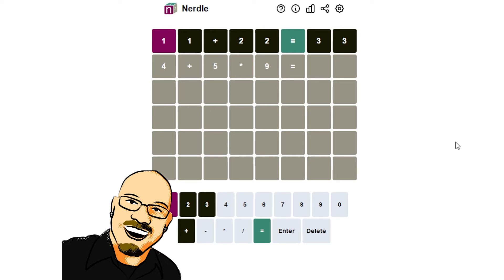Let's go with 49. Now let's try: six plus five times nine equals... 51.